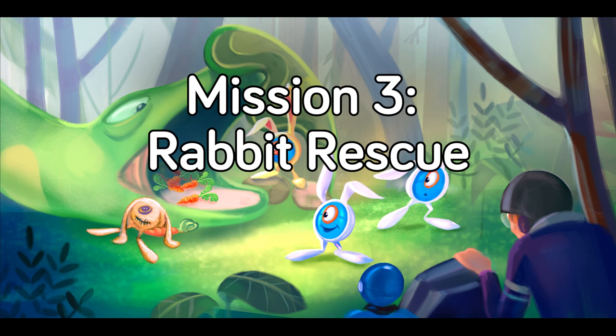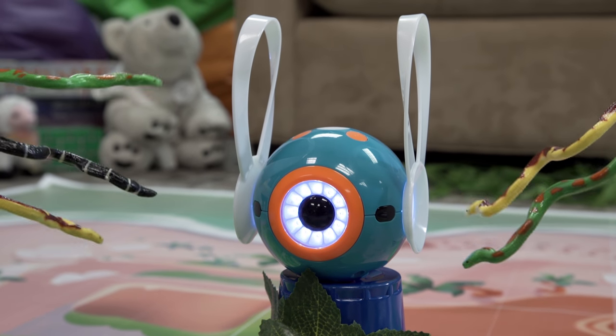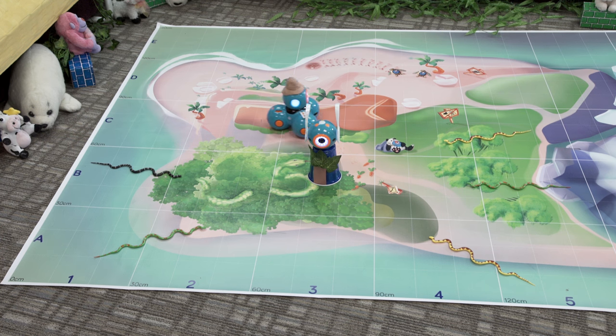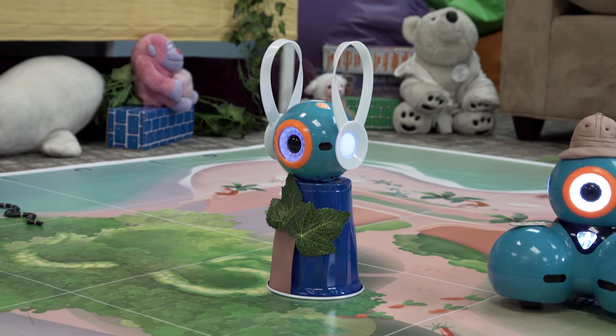Mission 3: Rabbit Rescue. Dash's next stop is the forest to save a rare species of bunny called the one-eyed, round-bodied blue bunny, who is being threatened by a rapidly growing invasive species of pythons that have a special taste for bunny meat. Help Dash create a conservation area so that the bunnies can frolic without fear. You will need Dash, Dot, one solo cup, and a tablet. Put one cup upside down at B3 and put Dot on top — Dot is the bunny. Start Dash at C1. Make Dash orbit around Dot's cup at least three times. Make sure Dash doesn't disturb the bunnies.